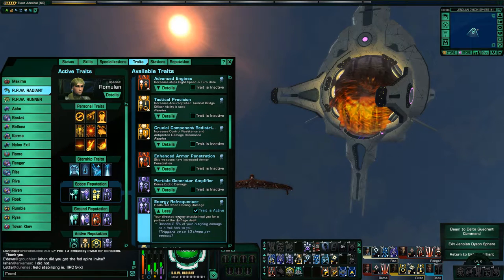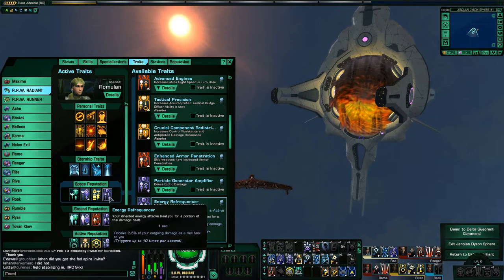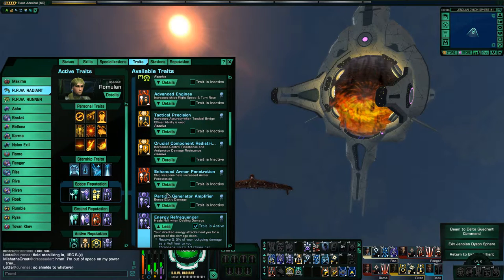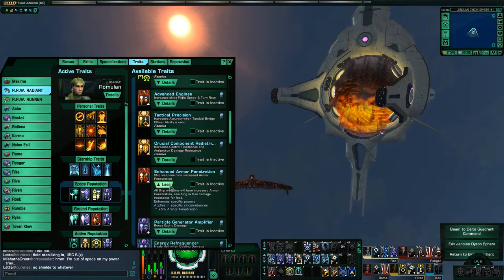I'm talking about defensive traits here in this last slot for my space reputation, but of course if you want to go top DPS, go for Enhanced Armor Penetration for your fourth trait — it gives you the 5% armor penetration, which is decent.